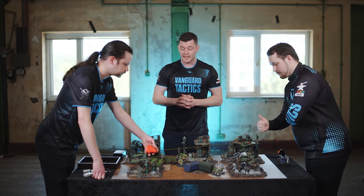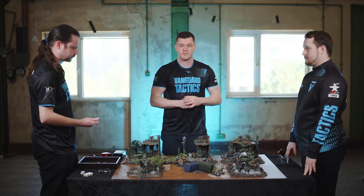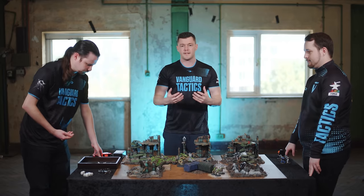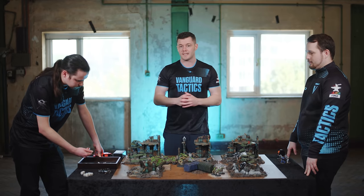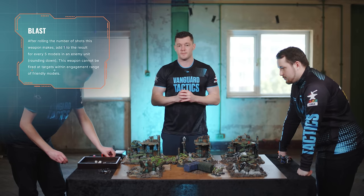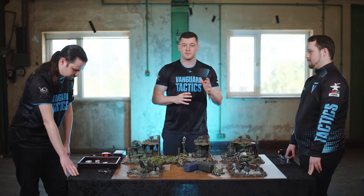Moving to the Barbed Gaunts with 24-inch range, Michael determines visibility using true line of sight. Three Barbed Gaunts can see the Sternguard Veterans; the other two will split-fire into the Dreadnought. The Barbed Gaunts have a D6 shots weapon — not a fixed number but random — so Michael rolls one D6 per model. He rolls two sixes and a two for 14 total shots. Additionally, this unit has the Blast universal special rule, which adds one shot per five models in the enemy unit. The enemy unit has five models, so each Barbed Gaunt gets one more shot — 14 plus three equals 17 shots total.